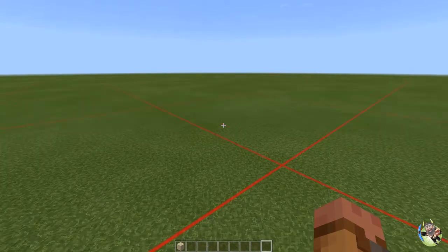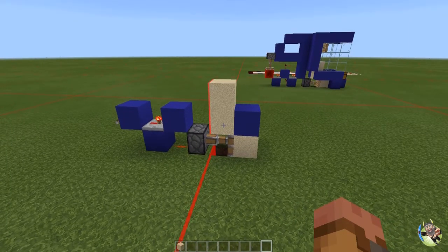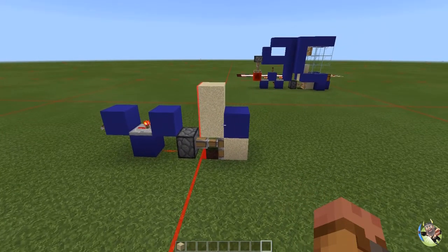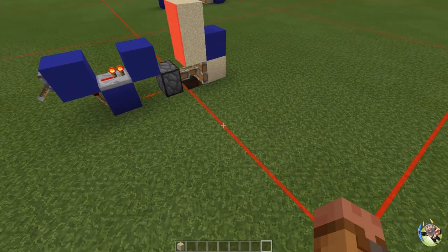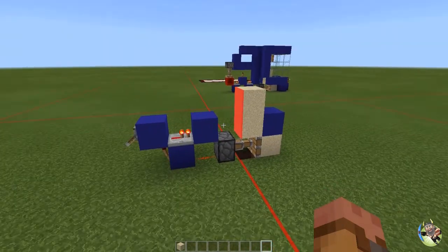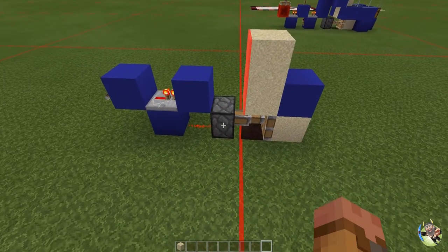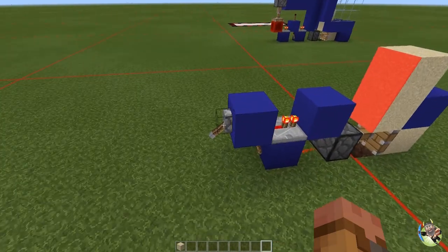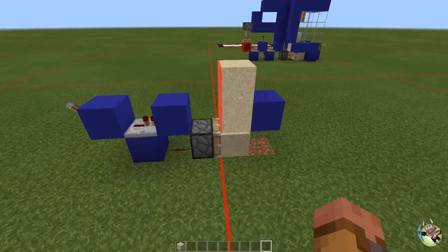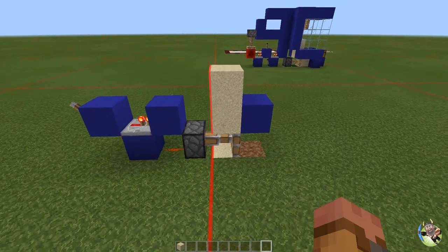Now let's talk about the bedrock zero tick mechanic. Nextk came up with this and fine-tuned it with a couple of other guys — user 21 and a gentleman named Being, I believe. It works great unless you put it right up against a chunk border. If the extended piston goes from one side of a chunk to another side of a chunk, this system will break every time. I'm going to demonstrate that now — turn this on and it'll work for a second, but because it's right on the chunk border it doesn't like loading both chunks.